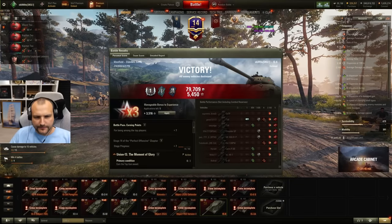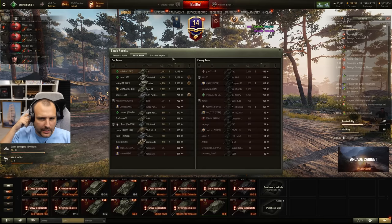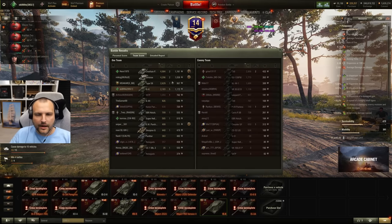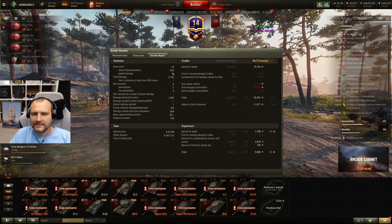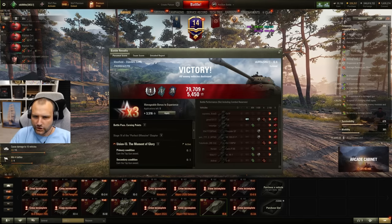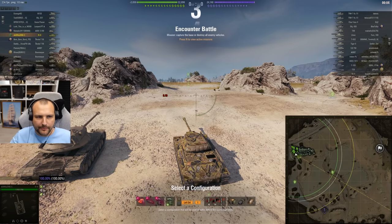We are back fellas — First Class. We are top by experience but far from top by damage, which is fair. We made 59,000 credits without shooting gold ammunition. The gun treated me very badly in this situation. Thank you, IS-6.